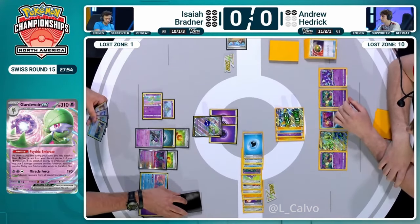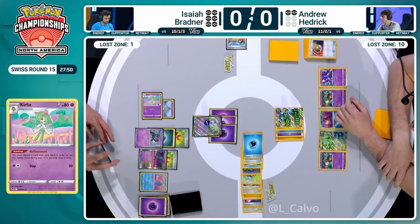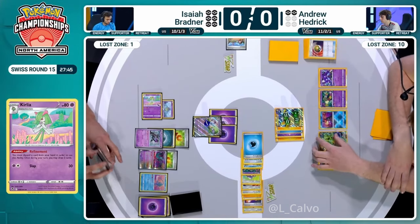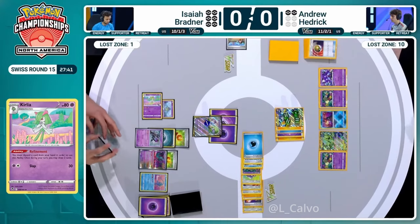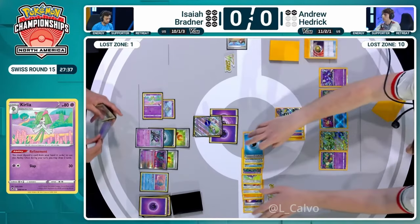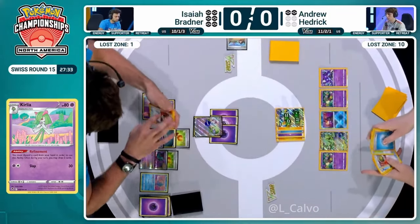A tie is not going to get you there. You need to win here. You've got to start thinking about the clock. Big Refinement - we only have two cards here to find Iono. We don't have the hand disruption we're looking for here. Andrew's going to be able to keep a really nice hand. This is dangerous now - looks like Andrew is in a commanding position, taking out some of Isaiah's draw.